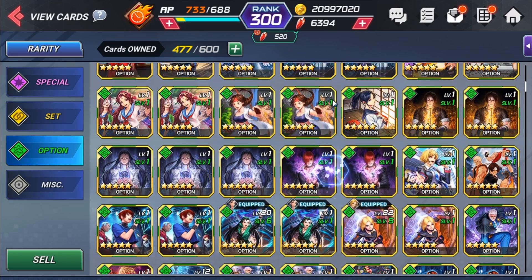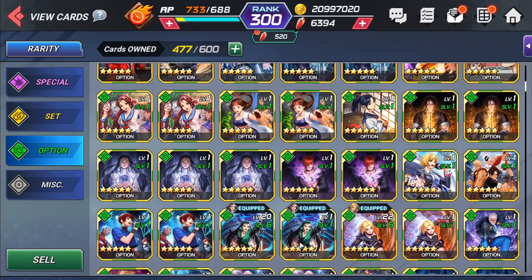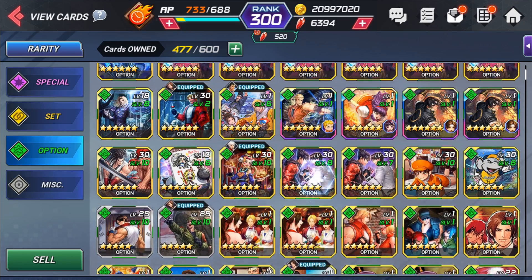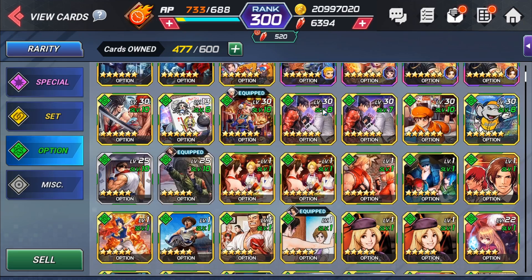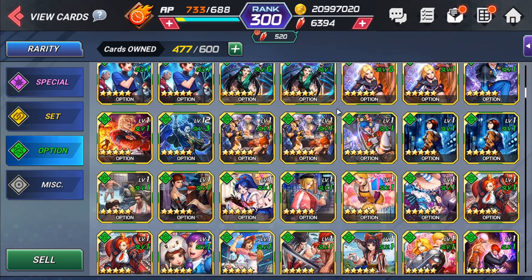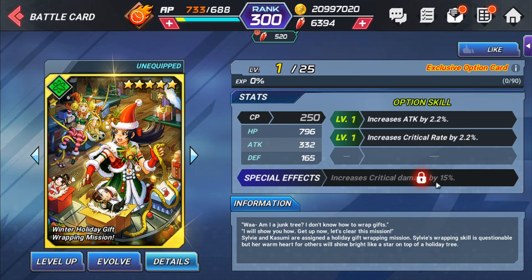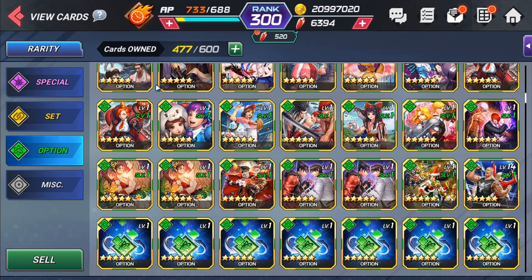All these other cards I really should just be deleting and using as fodder because they just sit in my inventory and don't do anything. There are some useful ones though - like this card that gives increased attack, increased critical rate, and increased critical damage by 15%. That's actually a good card, but again the only time I'd put it on a character is if they're awakened, so you can spam their skills and take full advantage of those buffs.